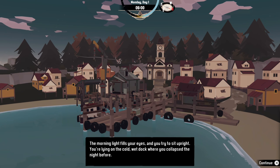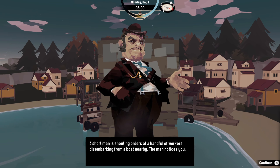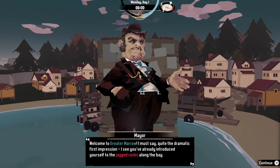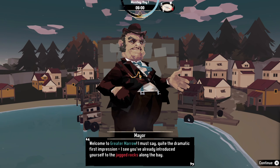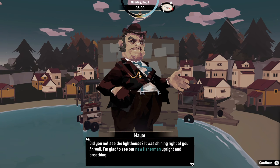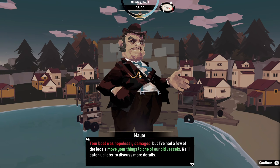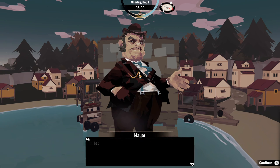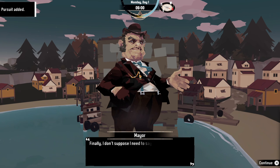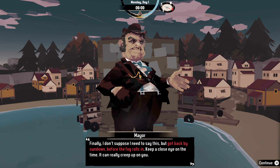The morning light fills your eyes and you try to sit upright, lying on the cold wet dock where you collapsed the night before. A short man is shouting orders at a handful of workers disembarking from a boat nearby. He notices you: 'Welcome to Greater Morrow. Quite the dramatic first impression — you've already introduced yourself to the jagged rocks along the bay.' Your boat was hopelessly damaged but they've moved your things to one of their old vessels. Get out there, catch some fish, fill your cargo, and get back before the fog rolls in — keep a close eye on the time.